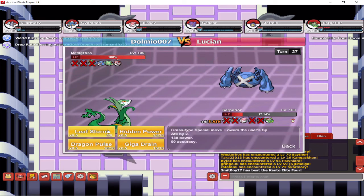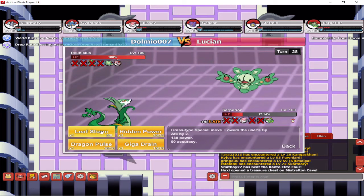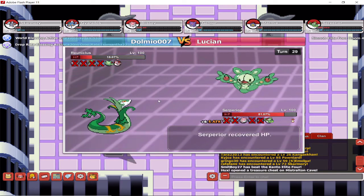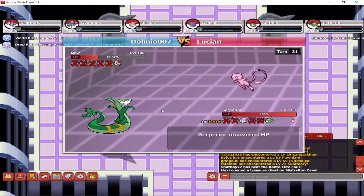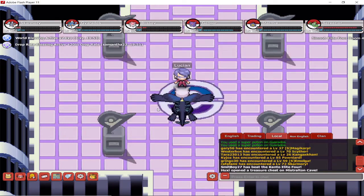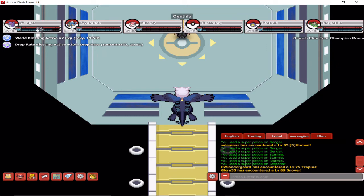My Special Attack is maxed out. My next opponent has Steel types, so I can use my Hidden Power Fire with ease to get rid of Metagross. I'll use Giga Drain just to get my HP up and then finish it off. Same strategy against Mew — with maxed Special Attack, even Giga Drain nearly kills it. I'll top up my HP so I don't waste too many potions, and there it is — Lucian is gone.